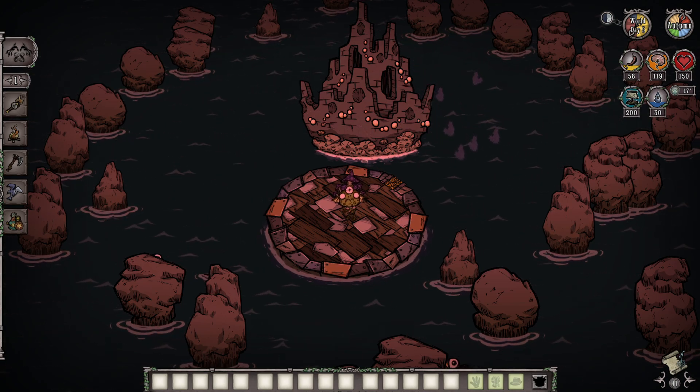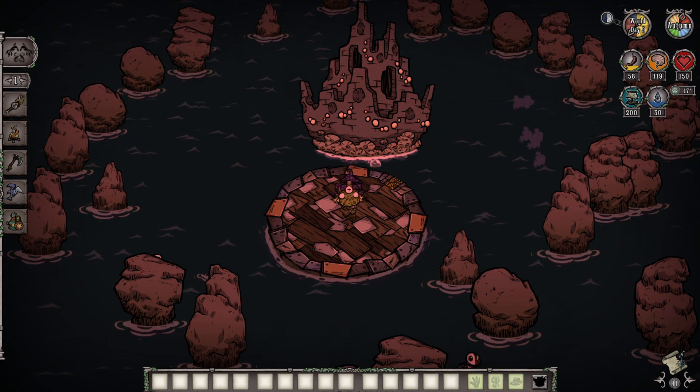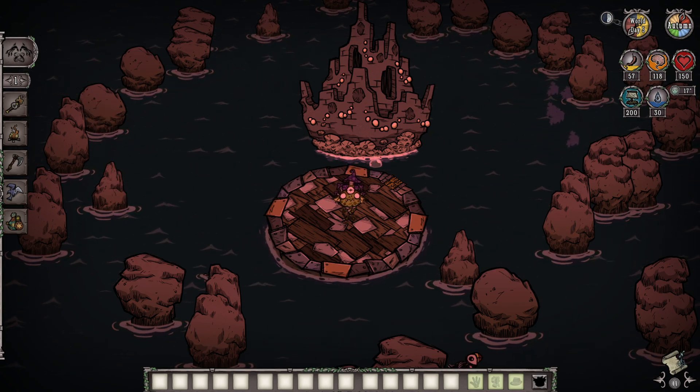The Merm King now pushes away very close inventory items when created, which just prevents things from getting stuck underneath him. They also added new animations for closely examining things.